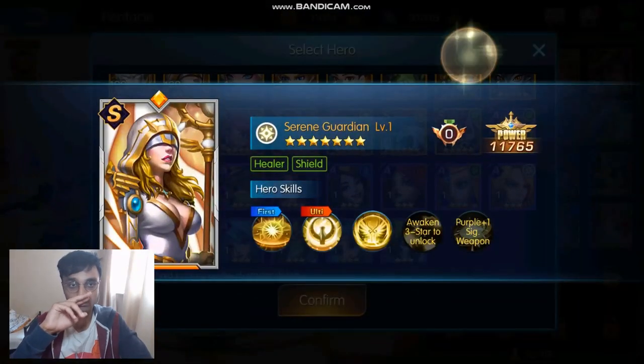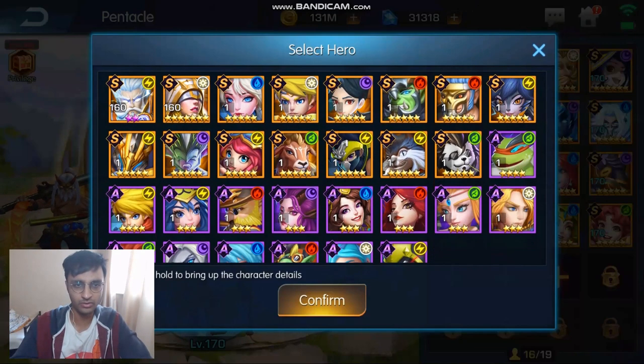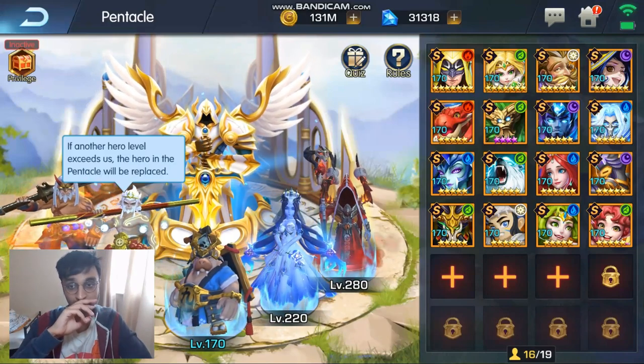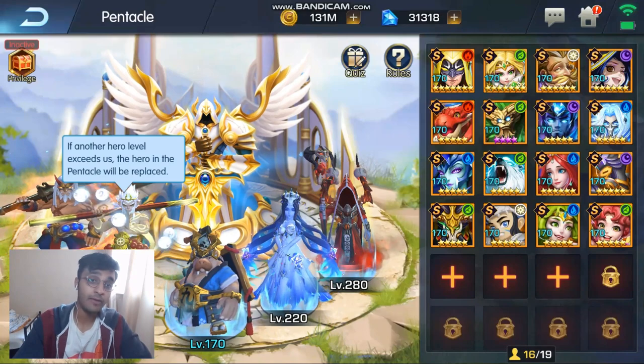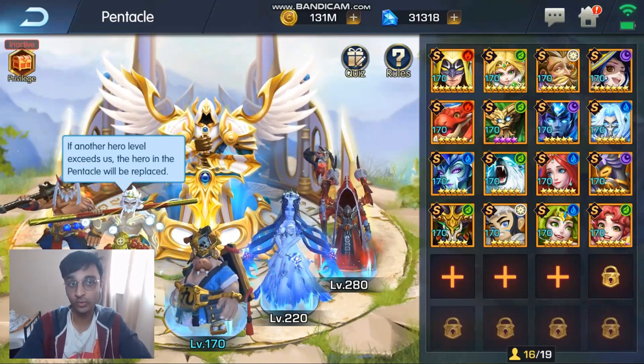You can put any hero in there. I wouldn't ever put in the purple ones, unless you need them for something like the Fury Trial or whatnot. But aside from that I'd really put those aside. So it's pretty simple — that's what the pentacle is, and that's why it's useful. Just star up characters here and don't waste resources.